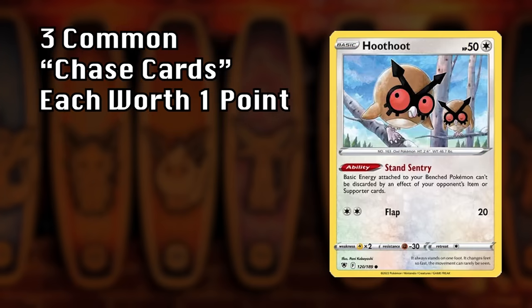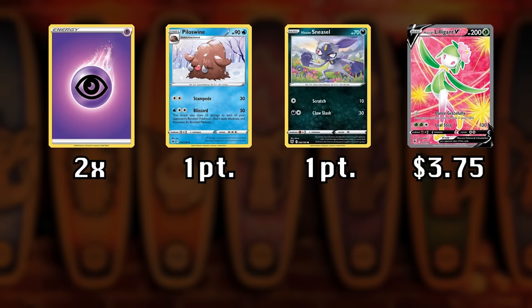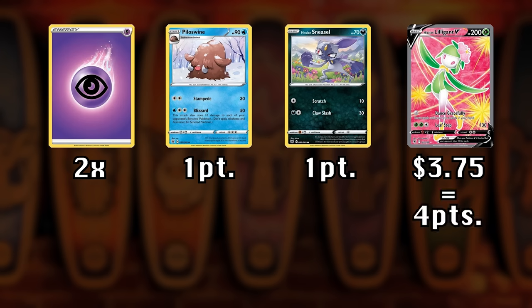There are also 3 randomly chosen common chase cards that are worth 1 additional point each. So if your energy card matches the type advantage, you pull 2 randomly chosen common chase cards, and your rare card is worth $3.75. That will be rounded up to 4, plus 2 points for the common chase cards gives you 6 points, times 2 for the energy, and your final score is 12. Let's spin the Wheel of Energy.